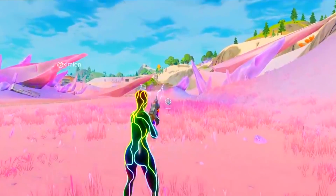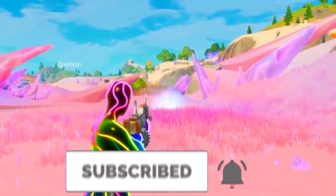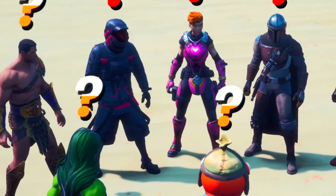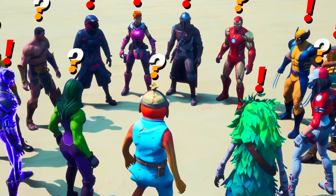If you want to see more on these amazing bosses and mythic items, make sure you subscribe with notifications turned on so you don't miss any videos. Use code GARU in the Fortnite item shop, and check out the video showing up right now — it's pretty awesome. Peace out.